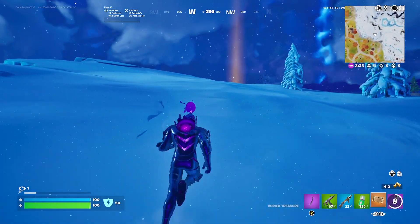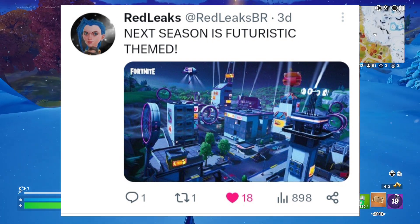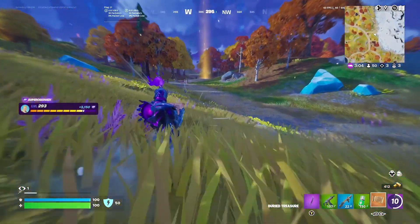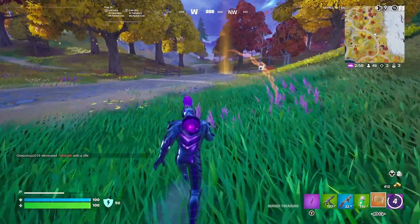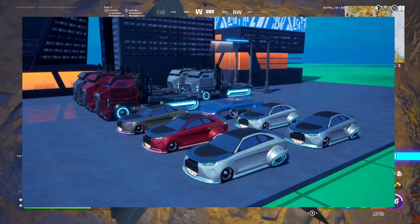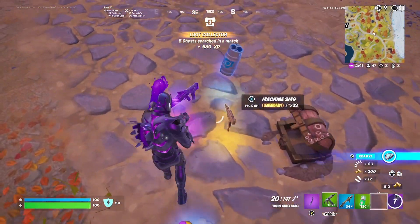The next season's theme is futuristic, similar to Chapter 1 Season 9. We're going to be getting a lot of futuristic things. In the Kid Laroi event we saw futuristic vehicles, and those are actually the vehicles we may get in Season 2. They look pretty cool — a lot of people are hoping they'll be hover vehicles, though we're not entirely sure if Epic will do that.